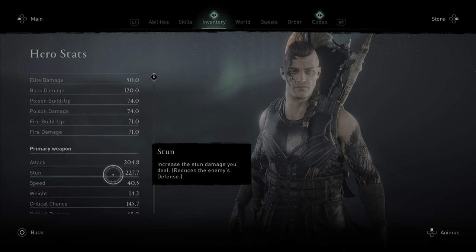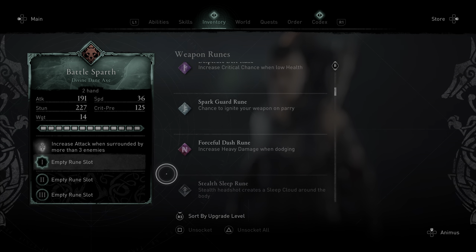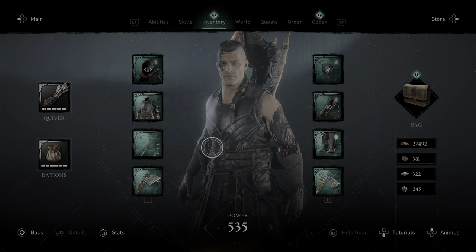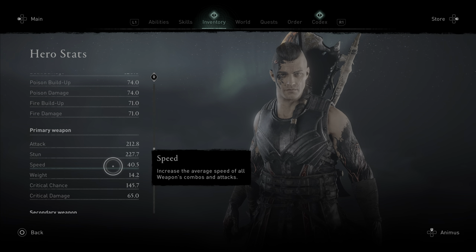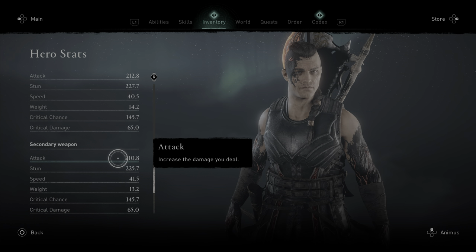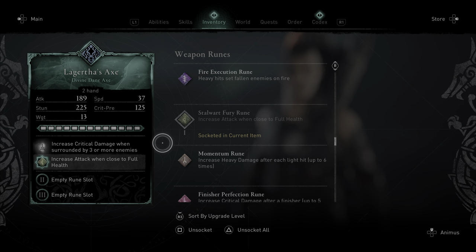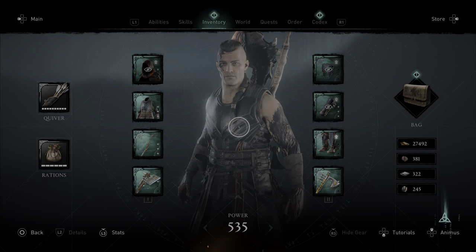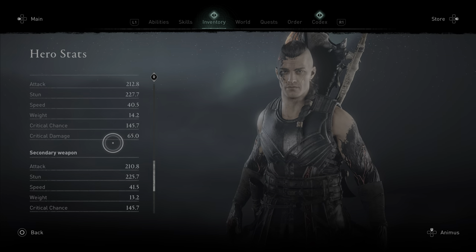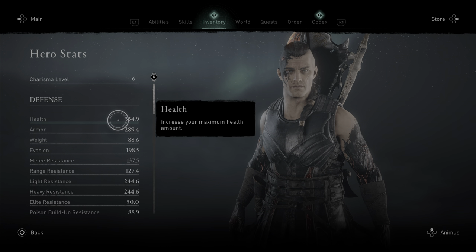We'll look at our primary weapon — the attack damage is 204.8. We'll add a rune, back out and go back in to make sure the math changes. Primary weapon is now 212.8. Our secondary weapon is 210.8. We'll put the same rune on the secondary weapon and back out. Secondary weapon attack damage is still 210.8 — it hasn't changed.